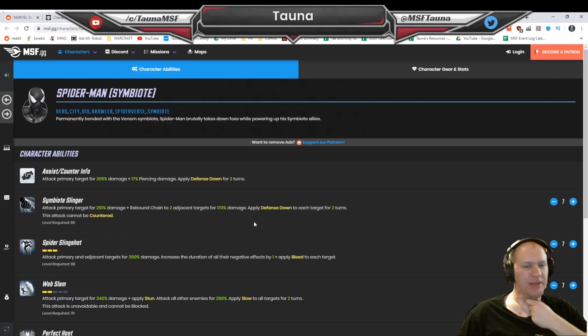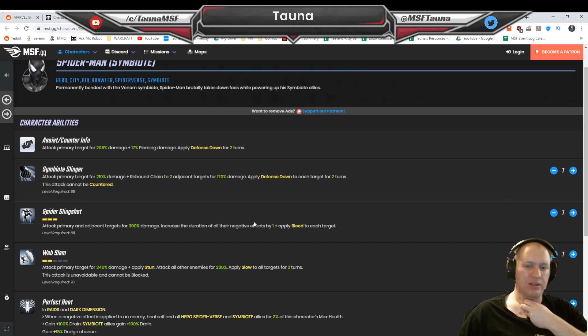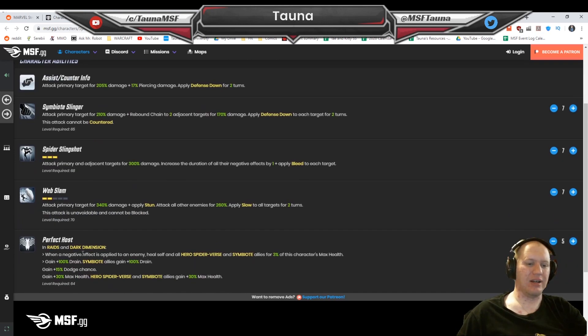Number 2, we've got Symbiote Spider-Man — basically required for City. Don't go into City without him. He's going to extend buffs and apply bleeds, give defense down, and be able to stun and slow everyone on the enemy team. He also has the extra Dark Dimension bonus where he can heal off negative effects applied and gains Drain. He gets dodge chance and extra max health. If you combine him with Carnage and Venom, chucking all three Symbio, Ghost Rider, and Vulture in — you're done.